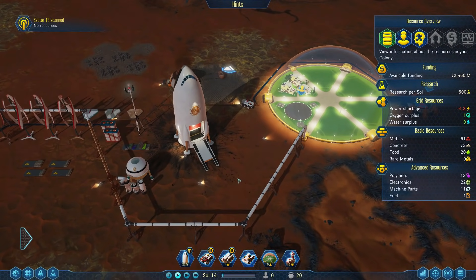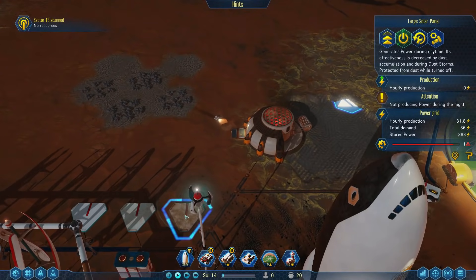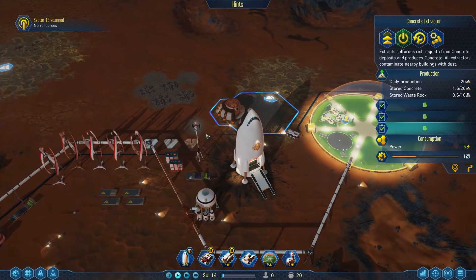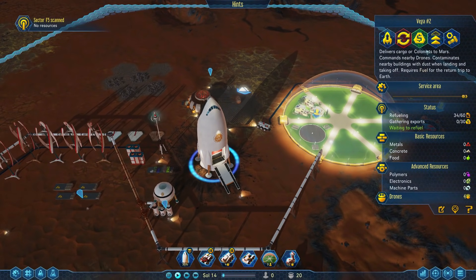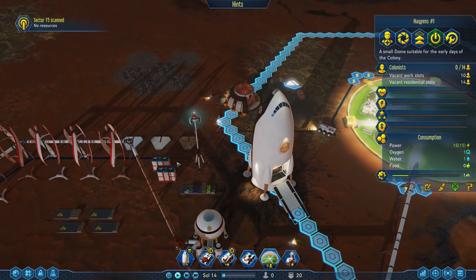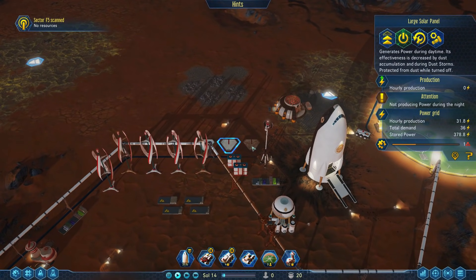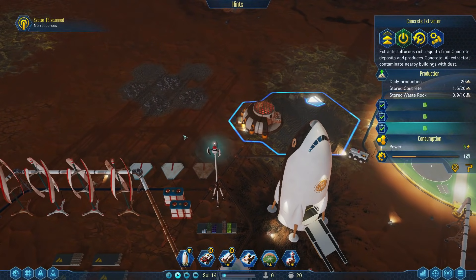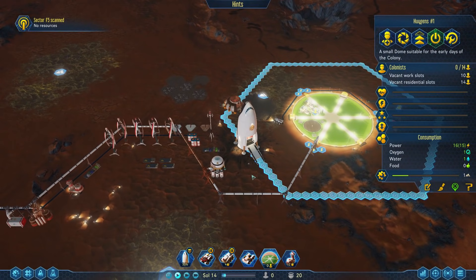The most abundant thing on Mars is of course dust. The red dust is gonna be pretty much everywhere — on your pipes, your cables, your solar panels. The things that produce the most dust are your extractors, like the concrete extractor and water extractor. Launching and landing rockets also produces a bunch of dust and increases the maintenance of everything around. So make sure you place your solar panels somewhere away from extractors so they don't get dusty all the time, and likewise keep your dome away from high-dust areas.